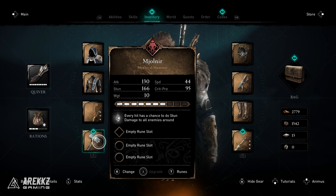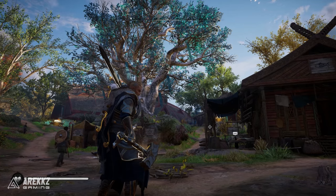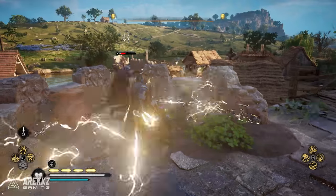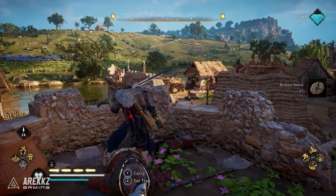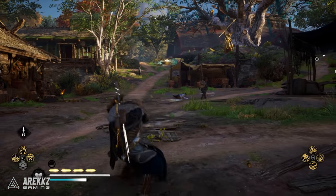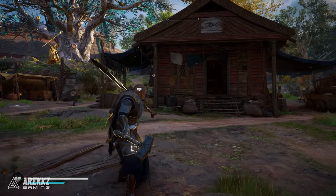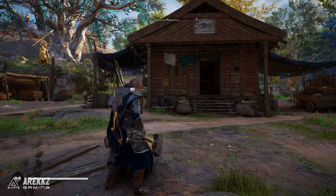The perk on this one is a chance to deal stun damage to all enemies around you on every hit, and much like Excalibur it has a visual effect — this time a big lightning explosion when it triggers. If you haven't already got Excalibur, make sure to check out our guide on how to get that one, because you can actually dual wield Excalibur with Thor's hammer.